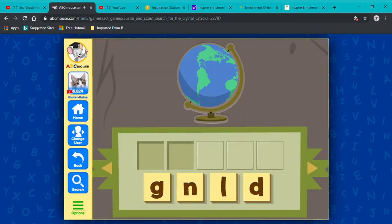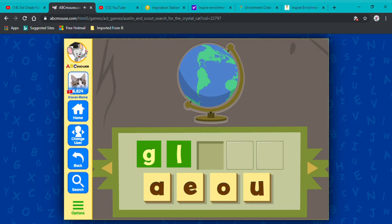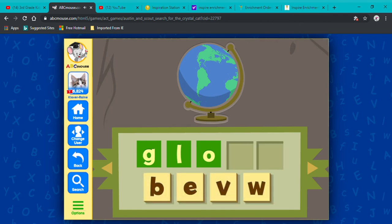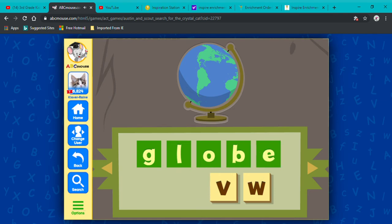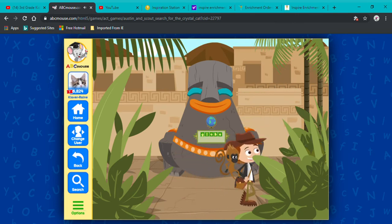Globe! G-L-O-B. Drag the right consonants into the beginning of the word. Incredible! Great! Now drag the right vowel into the middle of the word. Nice going! Next, drag the right letters into the end of the word. Good job! Incredible! It's this way, Scout!